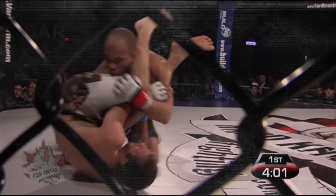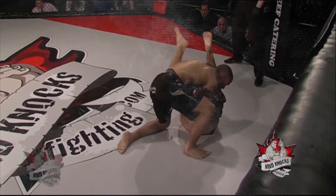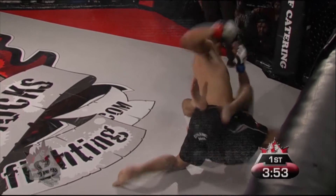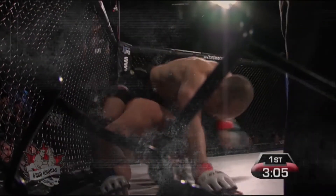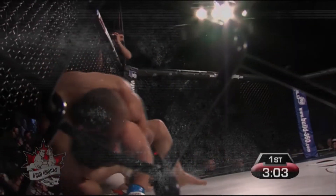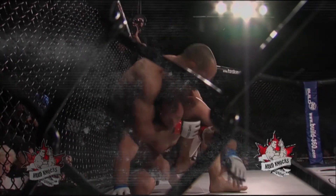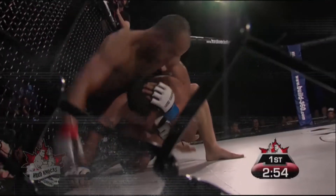Grant trying to posture up. Suspedes trying to find an arm, and now has an arm bar in there — it's whether or not he can pop it loose from the other arm. Dia Grant does a nice job posturing out, lands another nice punch, securing him with those hooks in. Suspedes is in trouble here.